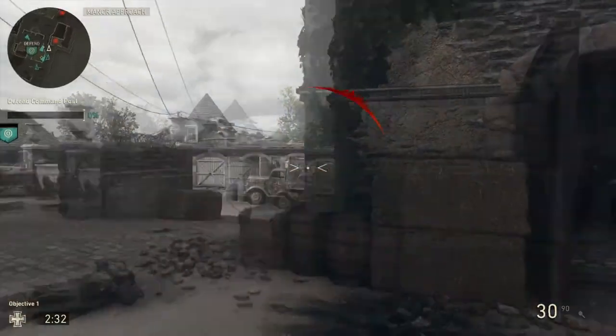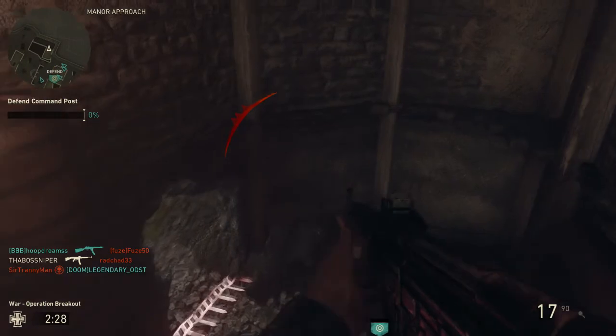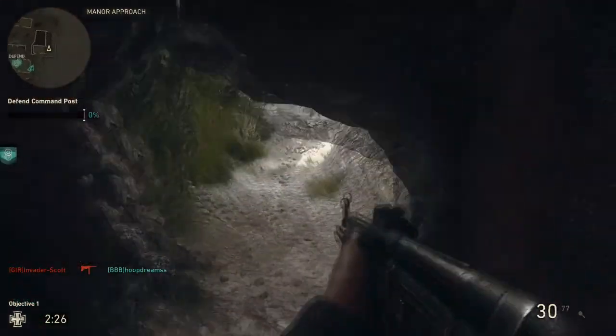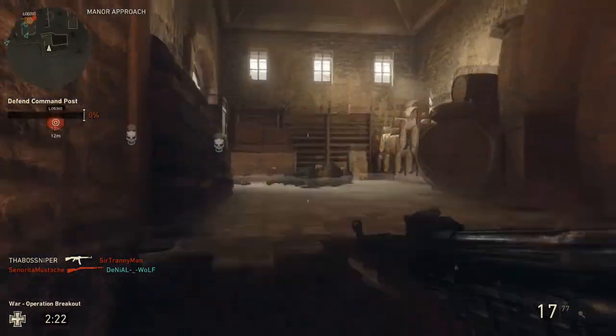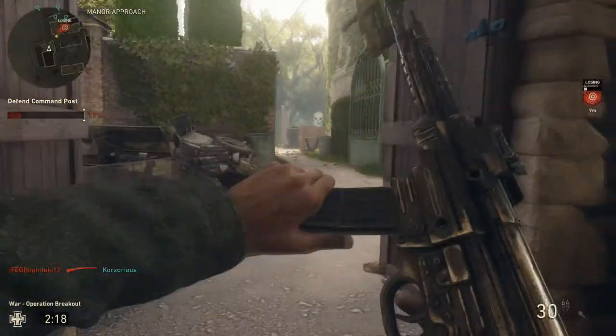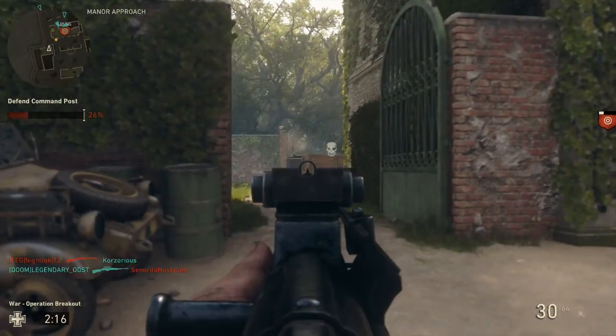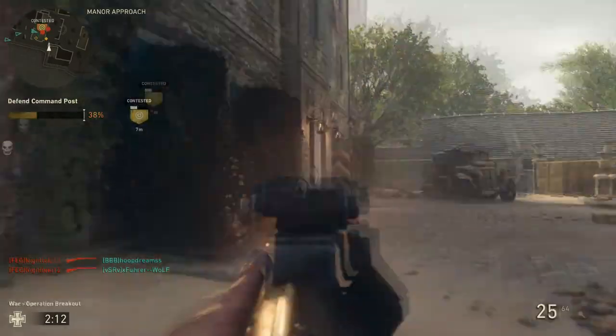So this is how war works. There are about four sections of war. The first section is you have to capture the command post. What I recommend for capturing the command post is to use an infantry setup, either an assault rifle or an SMG, and to throw your grenades.